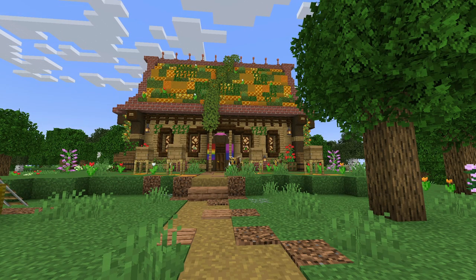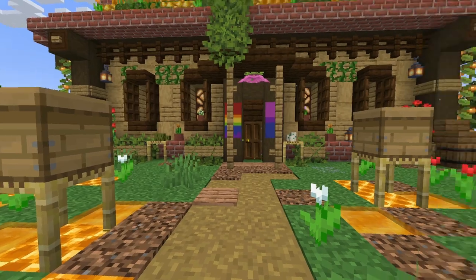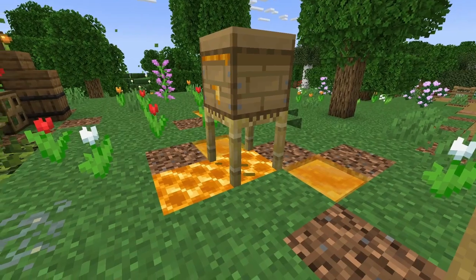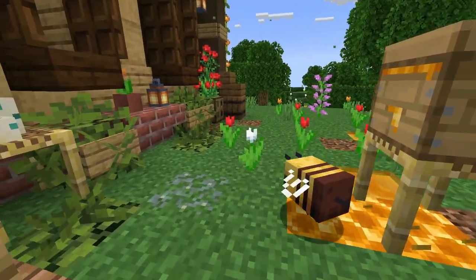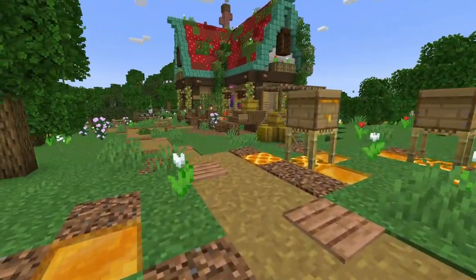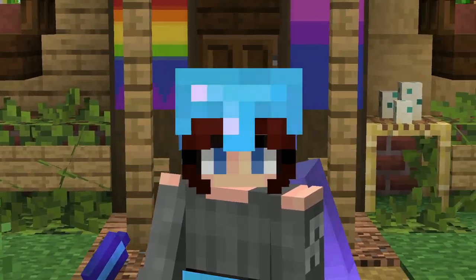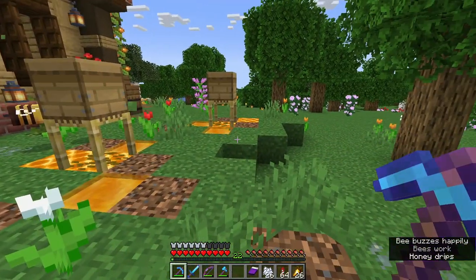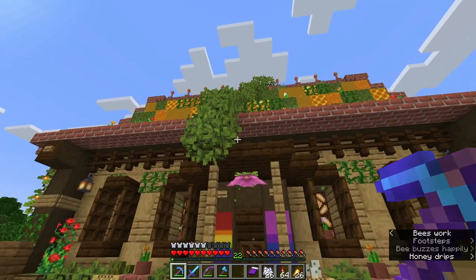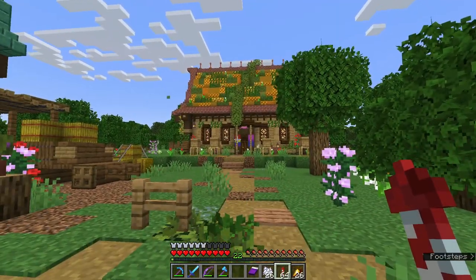Our beekeeper's house is all complete and looking really, really lovely. On the outside I've added some beehives with honey dripping down, and popped a few out here to give the vibe of an actual beekeeper's house. Why do we not have a beekeeper villager? I think that would be really cool — a little beekeeper villager that goes around and tends to the hives. Let me show you some of the blocks I used, because one of the blocks I chose for this roof was pretty crazy.